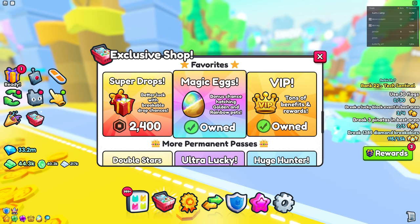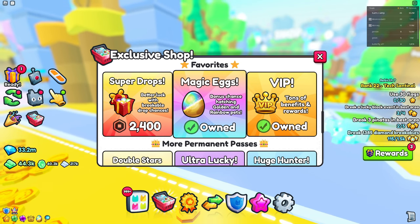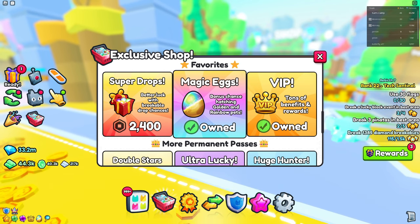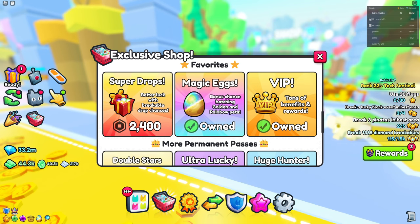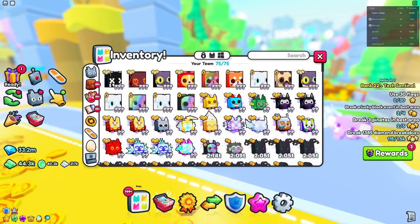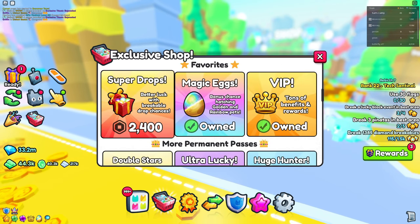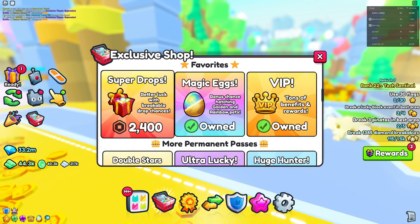Magic Eggs I do recommend buying. It makes your pets rainbow — you can actually hatch rainbow pets easily with this, and golden ones too. It's going to help you potentially get a rainbow huge; that's how I got my rainbow huges, from the Magic Eggs game pass.